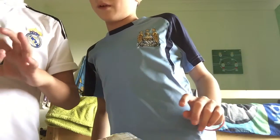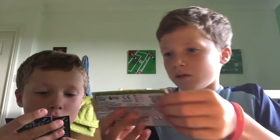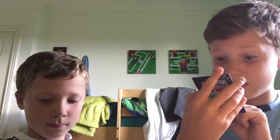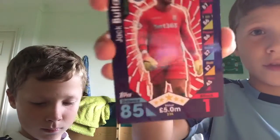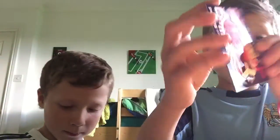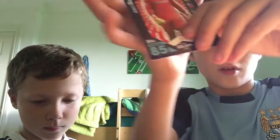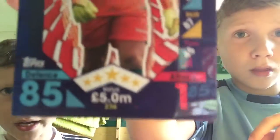There's no insert. It does say reflex, 101 power, save, skill, pass. First of all we have Jack Butland — 85, 5 million, 85, and 87 on skill. That's very good. You can see the really nice design on these cards — a bit different because they have stats down there.